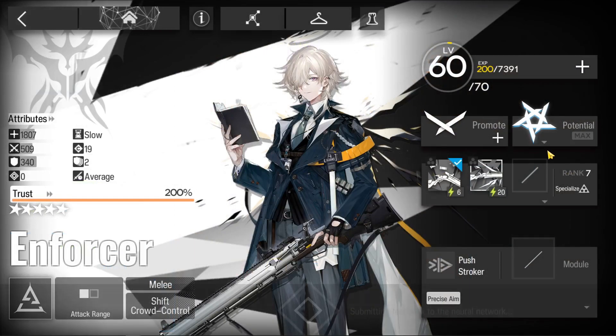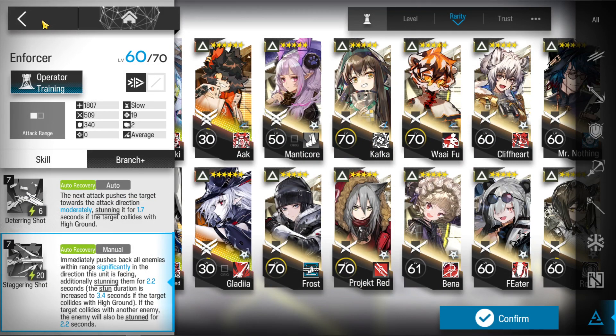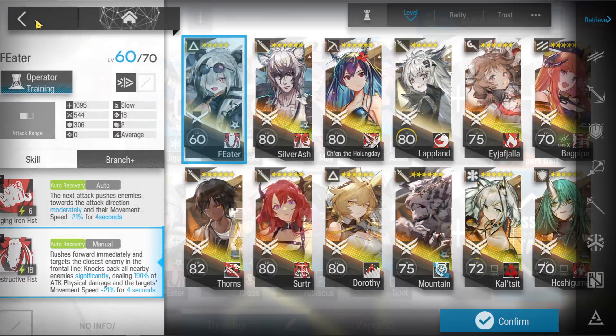What do I have the skill at? It's at 7. Interesting — it takes 2 seconds longer. I would recommend feeder instead because hers charges up 2 seconds more quickly.